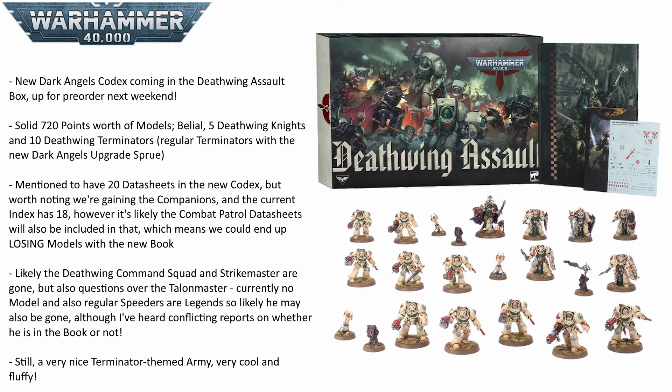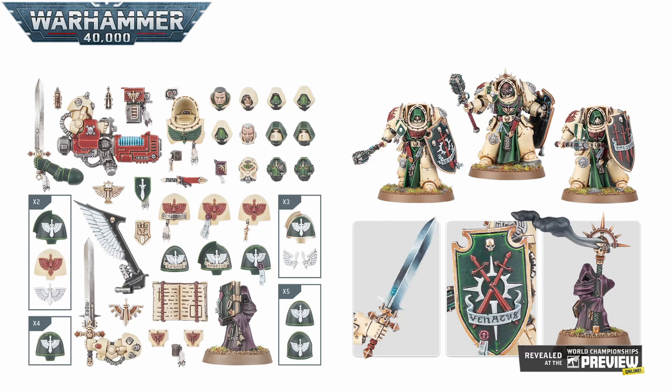Things like the Deathwing Command Squad and the Deathwing Strike Master are almost certainly going to be gone. There is also an ongoing question about the Talon Master. He is of course an iconic Dark Angel datasheet, but he currently doesn't have a model. And with regular Space Marine Speeders going the way of Legends, he may also be hitting the chopping block, which would be a shame. Some people are saying he is still in the book, some are saying he's probably gone. But it does look like we are going to be losing at least two units — almost certainly the Command Squad and the Strike Master.